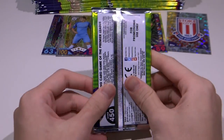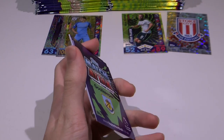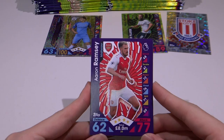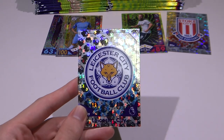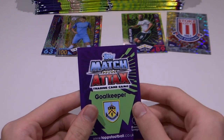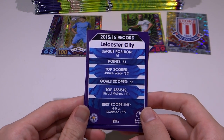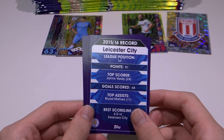That was fast. Alright, we have the coat here. Louis Graban of Bournemouth. Martin De Roon in the away kit for Middlesbrough. Aaron Ramsey for Arsenal. Ben Chilwell for Leicester City. And we have the Leicester City club badge — Champions League position first. Top scorer: Jamie Vardy with 24 goals. Goals scored: 68. Top assist: Riyad Mahrez, obviously the assist king. And best scoreline: 4-0 versus Man City. Very nice indeed.